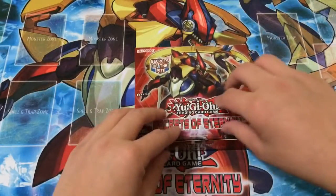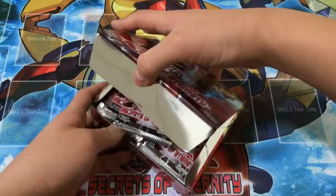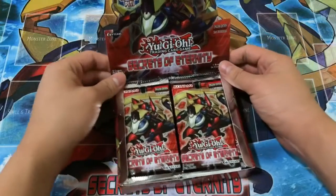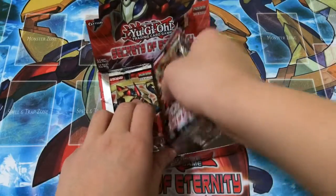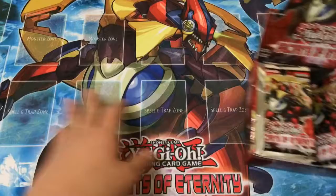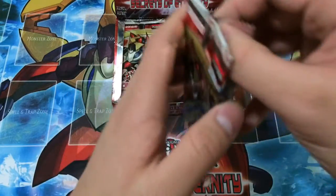Hopefully we can pull some pretty epic stuff, because I don't think this set has too many great pulls, but quite a lot of decent stuff as support for other decks as well. The main thing I'm really looking for would be the Burning Abyss stuff, and probably the Necro stuff. We're using this Sneak Peek playmat, since I was able to win that in my raffle.